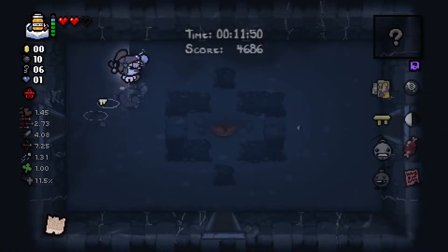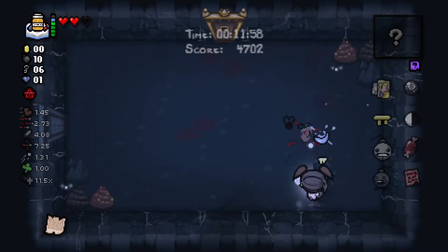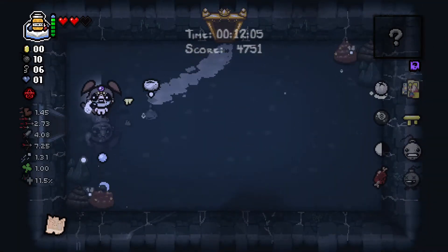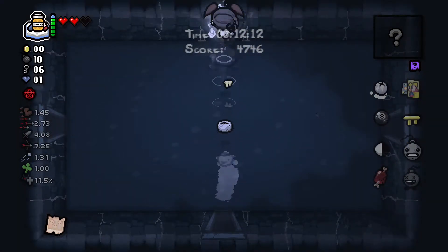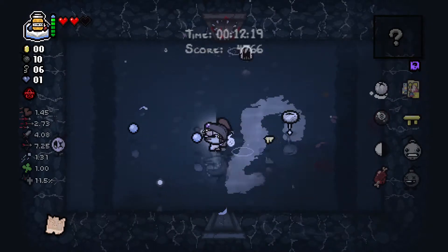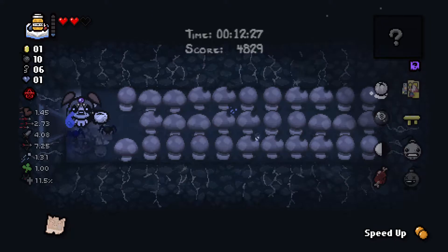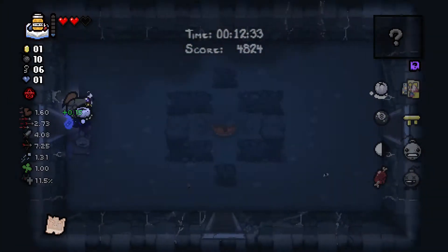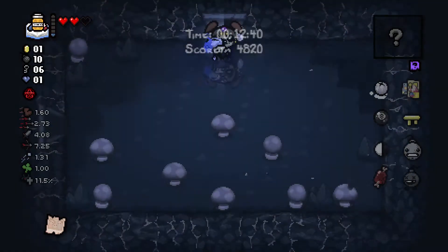Let's just finish the floor naturally - go in every room, hope you don't die. We are looking for another angel room. There's a key piece number two - not particularly good. Sticky Babies, I forget exactly what it does - is it just leaves a trail of stickiness? I want to fly. This curse room - I don't have enough health. Slowing down is useful. It gives me spiders - quite the room output.